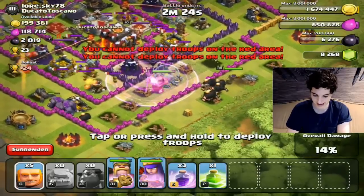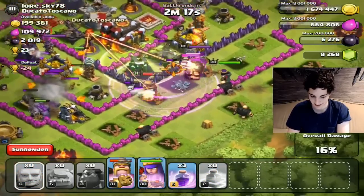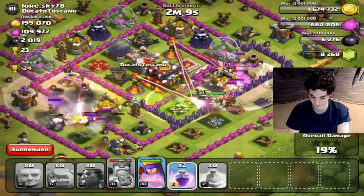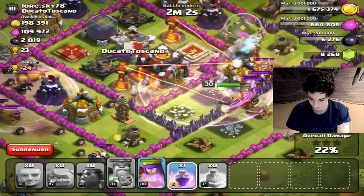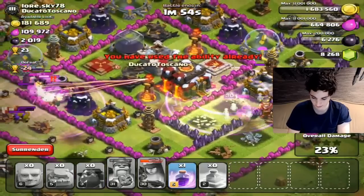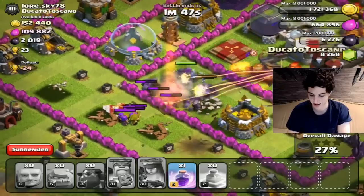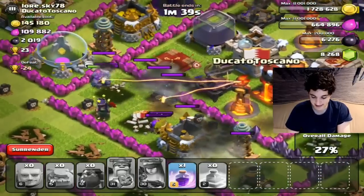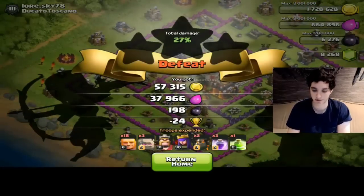He has Clan Castle troops and my troops won't attack his Clan Castle troops — this is a very bad position. We're going to have to depend on our King and Queen, and it looks like our King is dying already. The all-tank raid might not be the best idea ever. Where's my Queen? I'm going to need her to go ham — dropping a Rage spell just on her. Those Clan Castle troops are destroying me. I have to use my ability. The Queen gets a few shots in on the Town Hall but with their Clan Castle troops there's just not a chance for the all-tank. Unfortunately this one is going to be a fail — sad day.